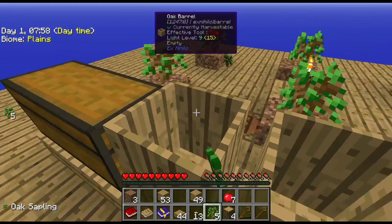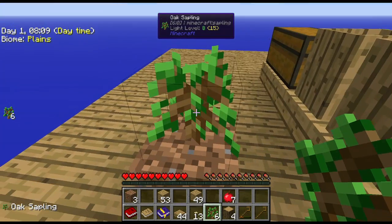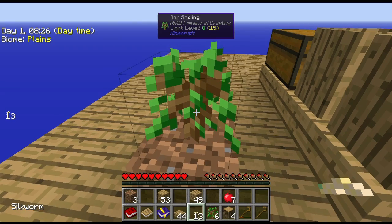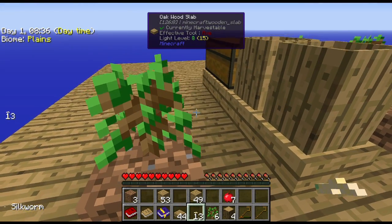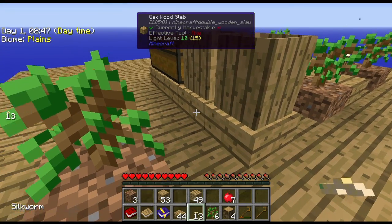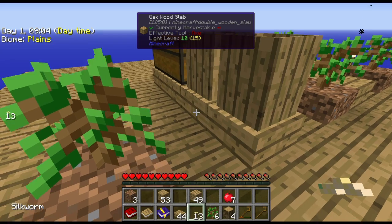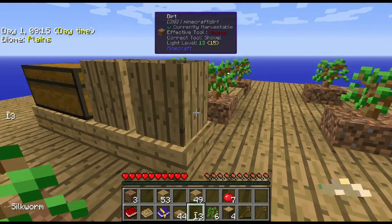We're back and now it's time to get going on some of this stuff. I've got quite a bit of wood. I separated this tree over here because I want to throw a couple silkworms into it - hopefully we get infested leaves and then we can get some string. We need a sieve, which is the next thing for Ex Nihilo. If you put nine string in a crafting table you get silky web, and you need two of those to make a sieve. You put dirt in the sieve to start getting materials - you get stone, and you can then make a stone hammer to break cobblestone down into gravel, gravel into sand, and sand into dust.